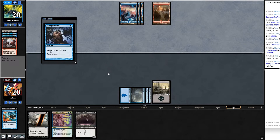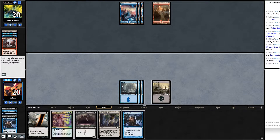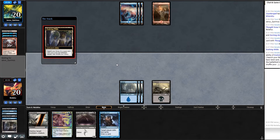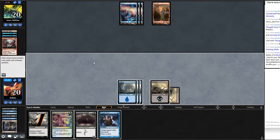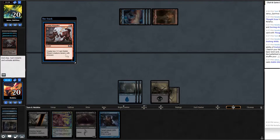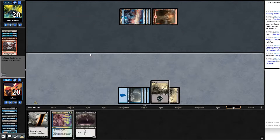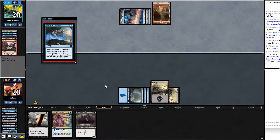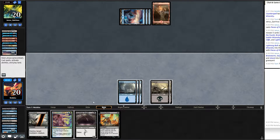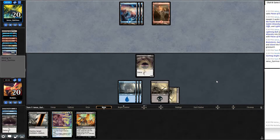I want to keep Gurmag Anglers in the graveyard — don't want to exile them. They play another Goblin Wizardry. I draw a Counterspell — exactly what I wanted. They grab Goblin Wizardry and Lightning Bolt. Echoing Decay is perfect against the tokens. I have more than enough cards in my graveyard. Cast Gurmag carefully. At their end step attempt Soul Manipulation to bring back the Gurmag. They cast Brainstorm — probably digging for a land.